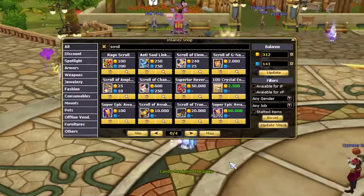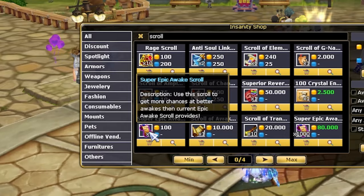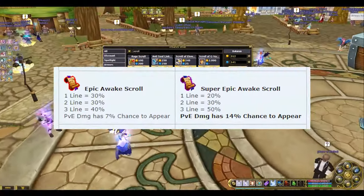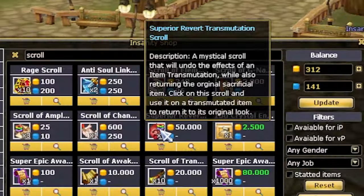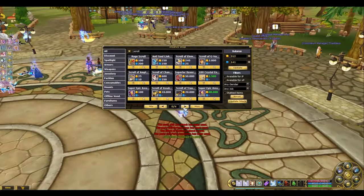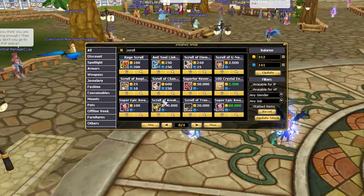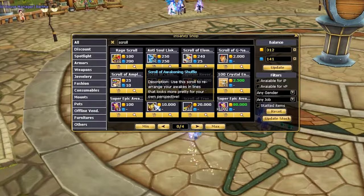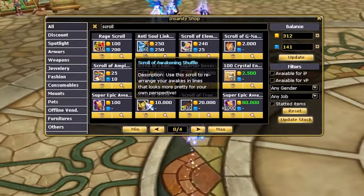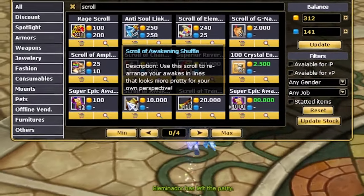There are also new scrolls that have been added — the Super Epic Awakening Scroll, which is an upgrade from the Epic Awakening Scroll, with differences shown on the table. Another new scroll is the Superior Revert Transmutation Scroll, which you can use to get back the fashion used in transmuting, like the sacrificial item. And the Scroll of Awakening Reshuffle is a new one which literally reshuffles the sequence of your Awake, great for OCD players who want the same Awake order.